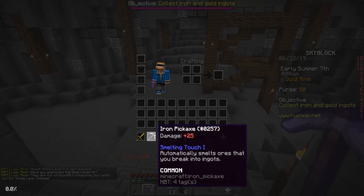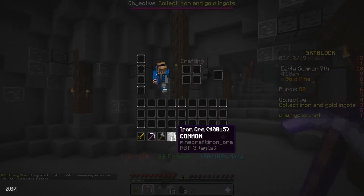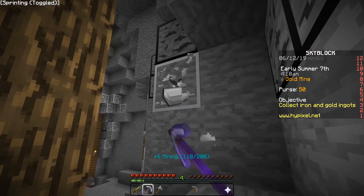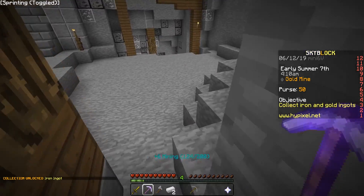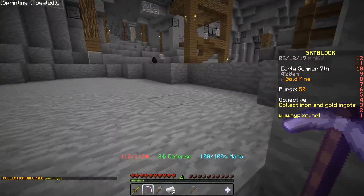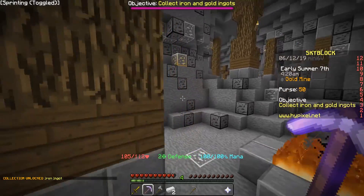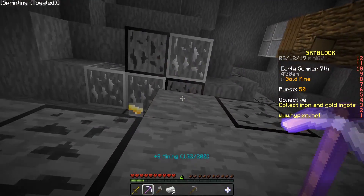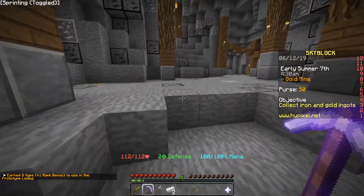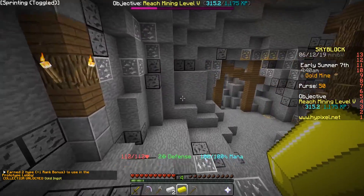Collect iron and gold ingots. Does this instantly, automatically smelt it? So we don't even need all of that — we just need to start breaking. It breaks pretty fast. We just have to collect one of each. Gold — where that dough? All I need is one piece of gold. Break it all, we have to collect it as well. Will it come to me? Let's go ahead and go over here — there we go. Objective complete!